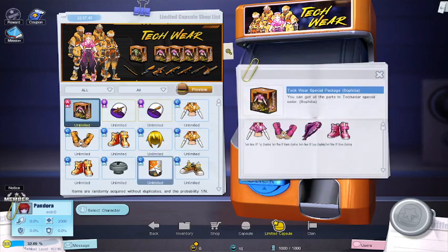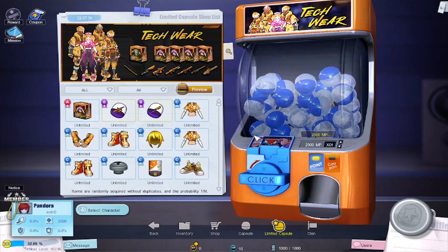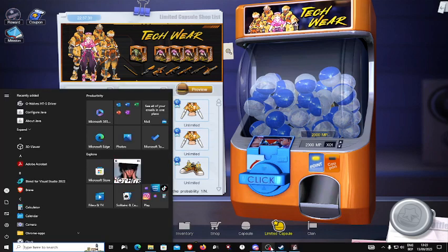For example, I don't like Sofitia, so I buy another limited capsule till I get the Pandora one. That's how it works and you just basically spin your MP. Be careful though, because after level 100 there is no way to get MP besides daily and weekly missions.